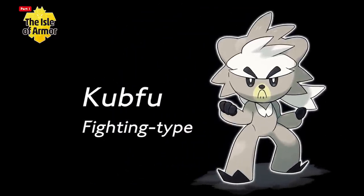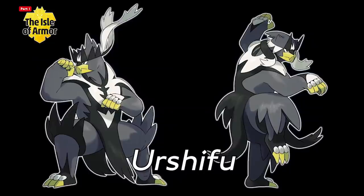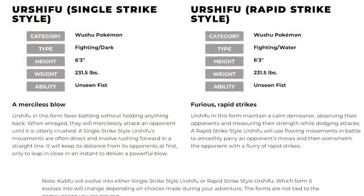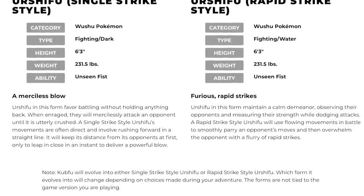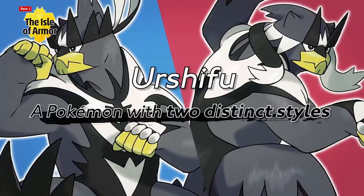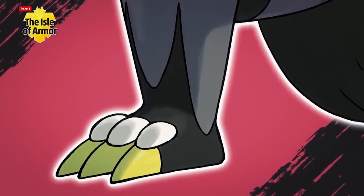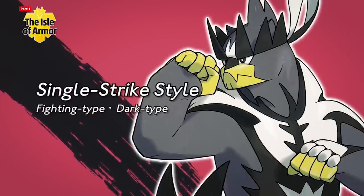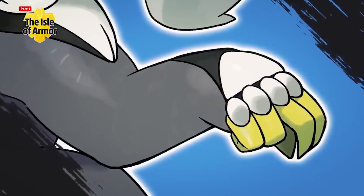The final secret also has to do with Kubfu and its evolution Urshifu. Kubfu will evolve into one of two Urshifu forms, each with its own appearance and typing. But according to the Pokemon Sword and Shield website, which form it evolves into will depend on the choices you make during your adventure. The idea of your choices affecting the outcome of a Pokemon's evolution like this is absolutely fascinating, and I'm truly looking forward to finding out what this is all about.